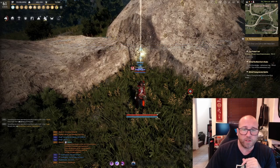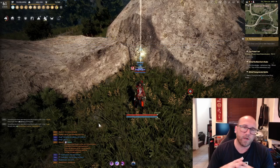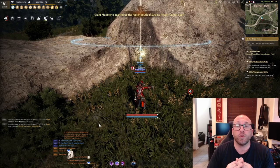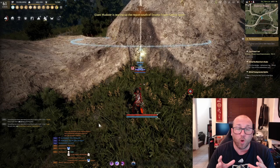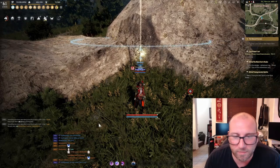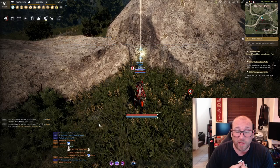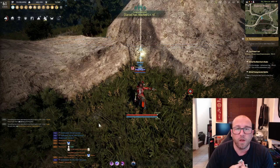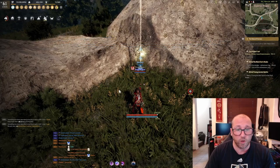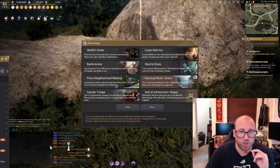To start things off, I want to jump right into the settings for chat. For new players, this is going to be extremely important if you don't want to expose yourself to an overwhelming amount of information or a certain amount of toxic player base. Every game has them — people that spam chat with inflammatory comments that we don't want to hear when trying to play a video game for fun. The first thing I recommend is click Escape, go to Community, and Chat Group.